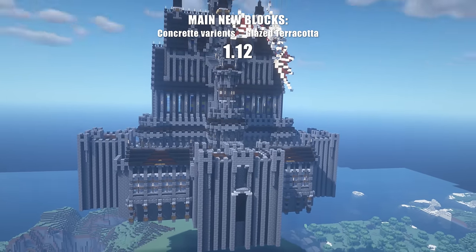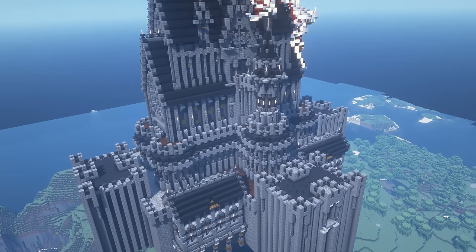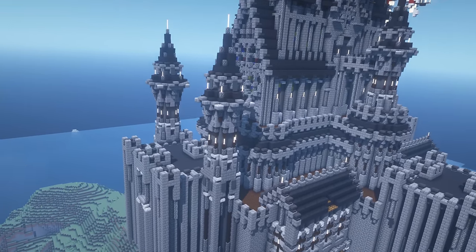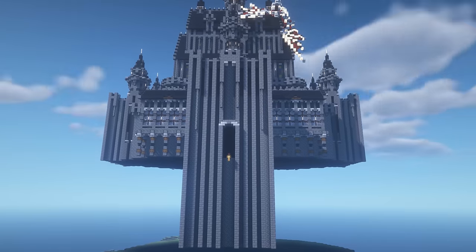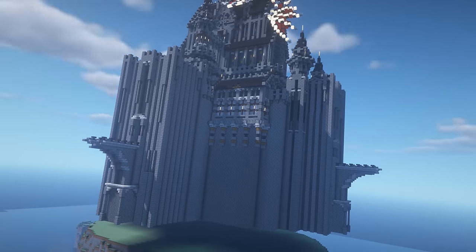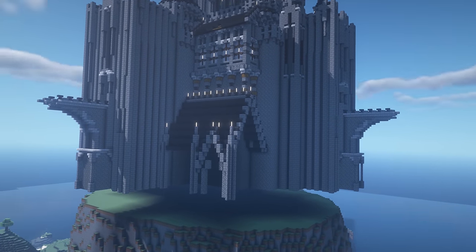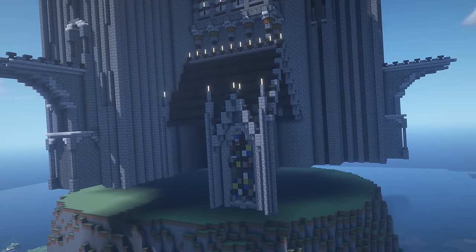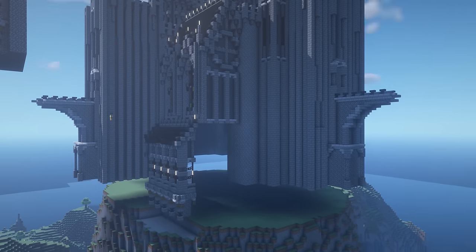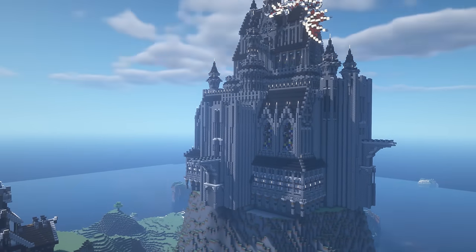1.11 didn't offer any major new blocks, so we're jumping into the 1.12 upgrade. I began changing the roof from dark oak wood to grey concrete blocks and replaced the balcony flooring with the same dark oak. Copying the top section of the tower, I add several smaller towers along the lower tier of the castle. I create the beginnings of a bridge and copy the design to the side entrance. To fill the dead space, I made a gothic church-like building protruding from the wall, added more stained glass windows, and swapped the two protruding buildings around for a more tiered effect.